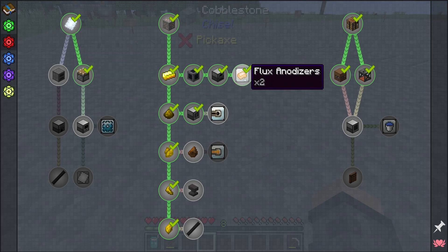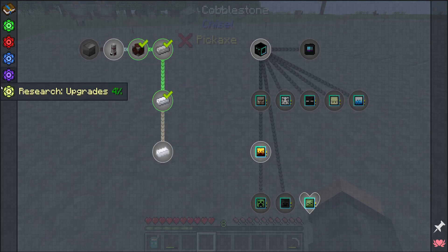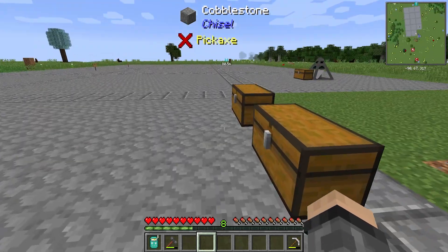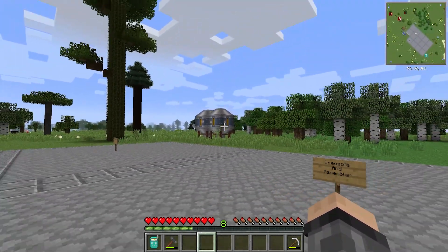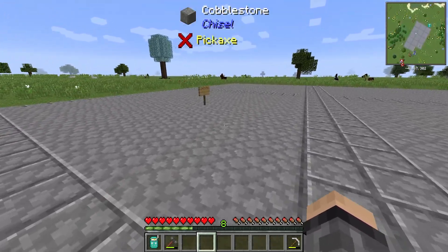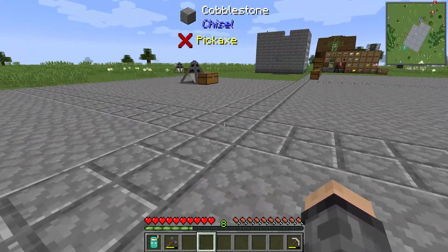I went ahead and unlocked the redstone furnace and the flux anodizers. I've got some plans and I'm trying to make this all work. I've been laying out a foundation — each one of these is a grid. We're going to do a hemp farm right here, creosote tanks, assemblers, coal coke, blast furnaces. We also need metal press automations, ore processing, and a power plant.